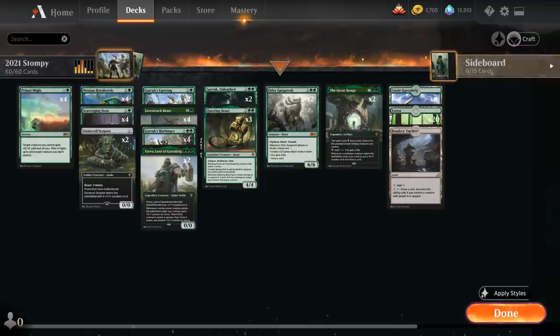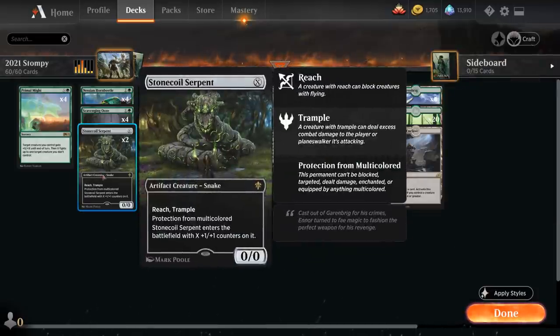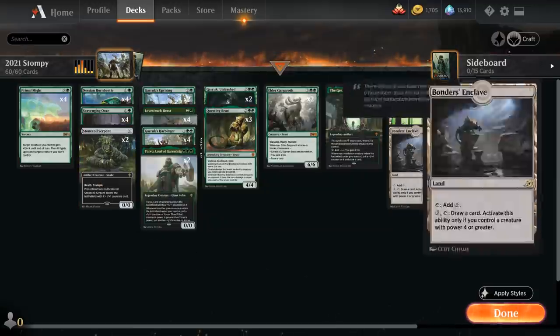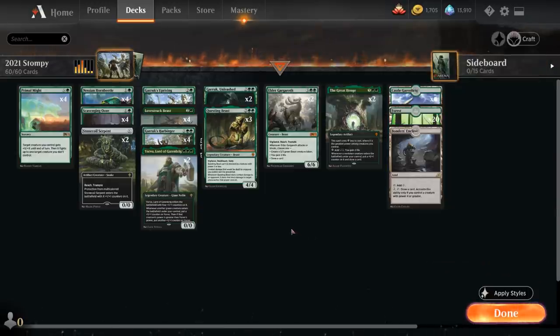Going over the mana base: we've got four copies of Castle Garenbrig, very useful for casting multiple creatures in the same turn later in the game or sinking all our mana into a big Stonecoil Serpent, as well as twenty basic forests and one copy of Bonder's Enclave as another source of card advantage. We can't play too many copies if we also want to play Yorvo, but one copy with twenty-four green sources should be fine.